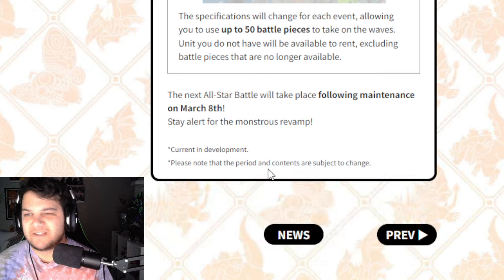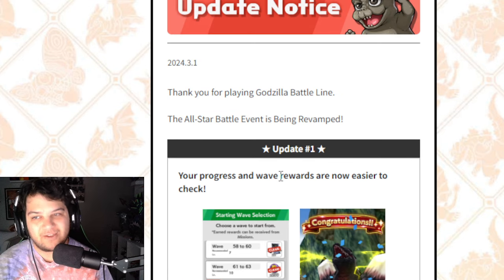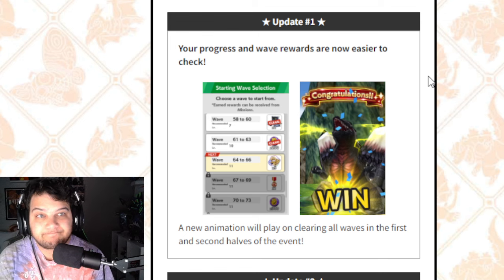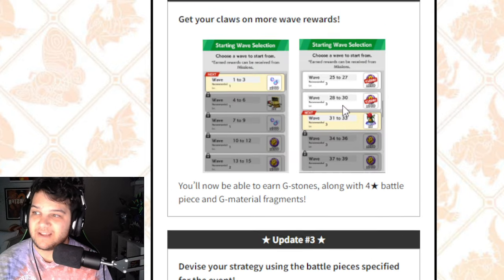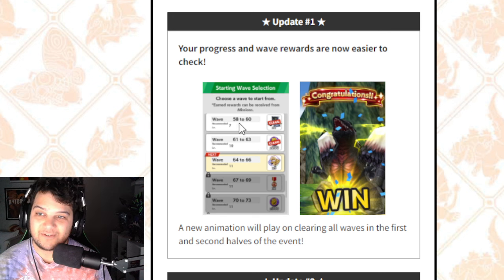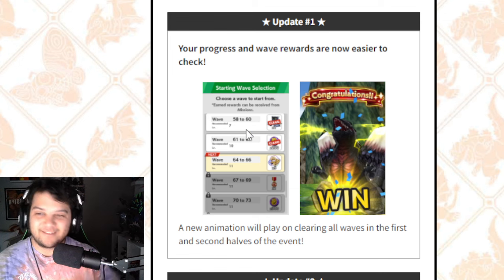I just wanted to make this quick video because I did not expect this information to become available today. I thought if anything like this was going to drop, it might be closer to All-Star Battle, not about a week away from it. I'm pushing back some of my reviews, but that'll give me time to play with both characters and get more fleshed out. The King Ghidorah review should actually land on the day most people unlock him through the battle pass. I'm a big fan of these reward changes. I like that there are more rewards available in All-Star Battle outside of just doing the special missions — this is going to get us a lot more event points and really help new players. I also love them telling you what waves are in each checkpoint, so I don't have to be on stream going 64, 65, 66 — it tells me outright.